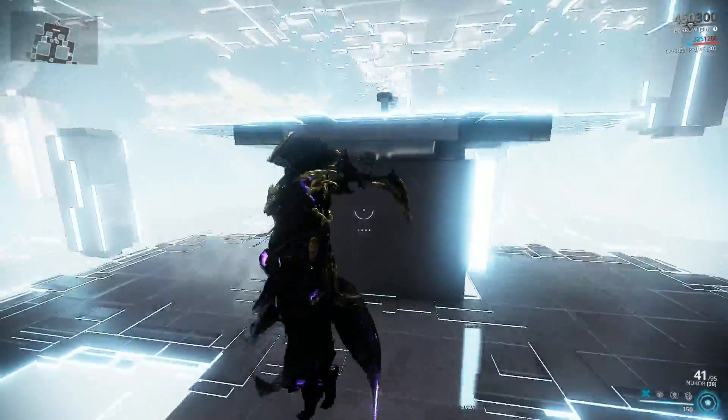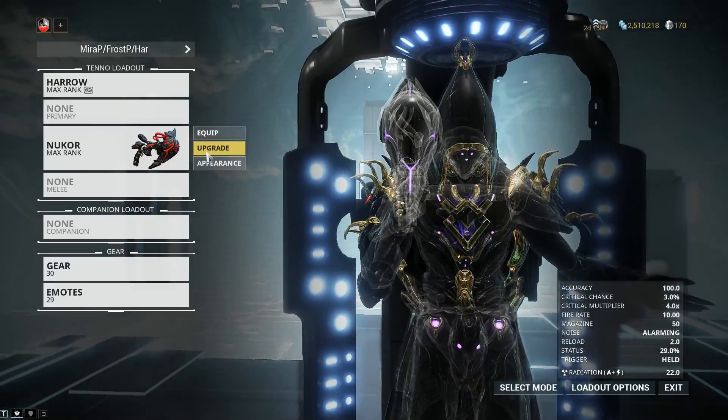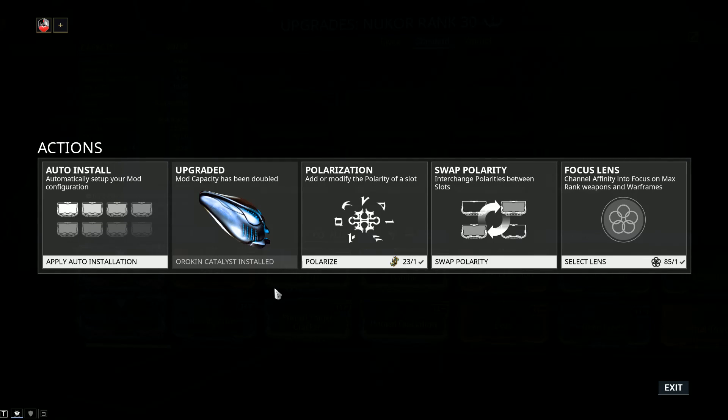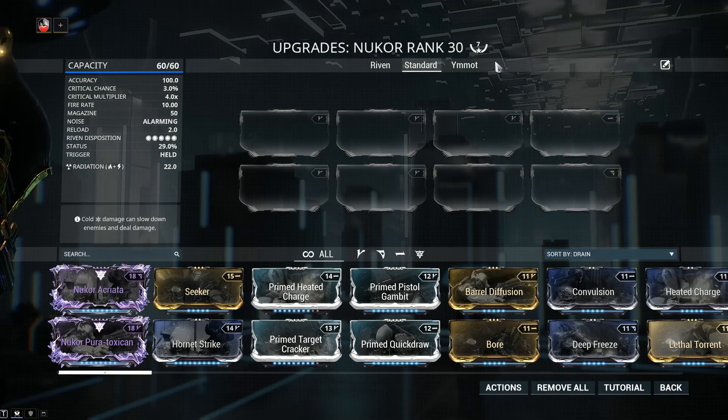Let's jump into stats to see precisely what we're dealing with. First of all, we're gonna be talking about mod capacity — 60 out of 60. If your Nukor only has 30 out of 30, jump into actions and install an Orokin catalyst. The Orokin catalyst can be found from alerts, invasions, or if you're lucky, from the daily sortie. As an alternative, you can pay 20 plat to have one plugged in. My Nukor has been forma'd a total of 7 times, but this was done for the purpose of testing. For the weapon builds I'm recommending, 4 forma will do it.